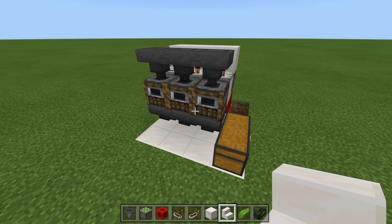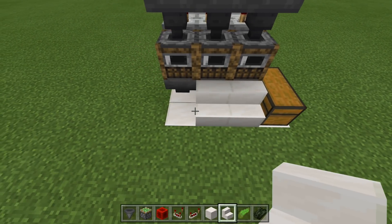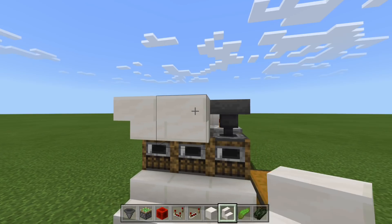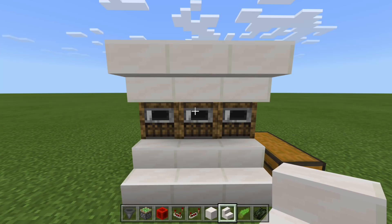Now that the redstone has been explained, we can go ahead and finish our build. The build is pretty much done — all we need to do is decorate it. Go ahead and grab your stair blocks, place them down below like this and also up top coming across the top. That way, all we see are our furnaces, blast furnaces, or smokers.